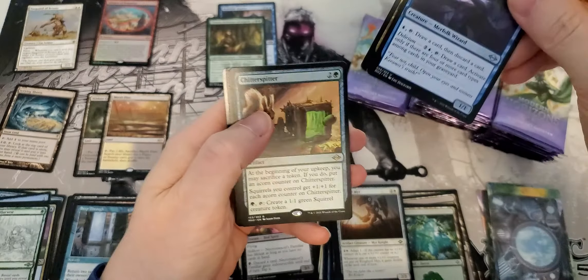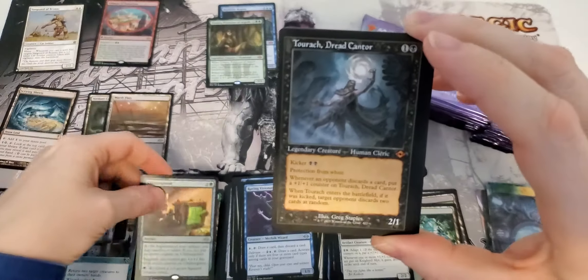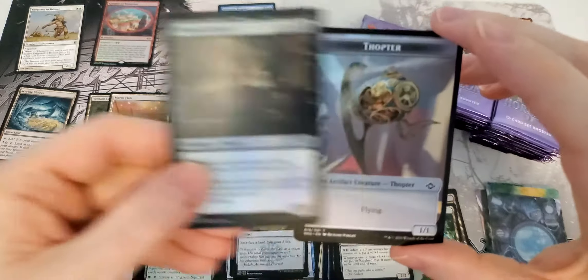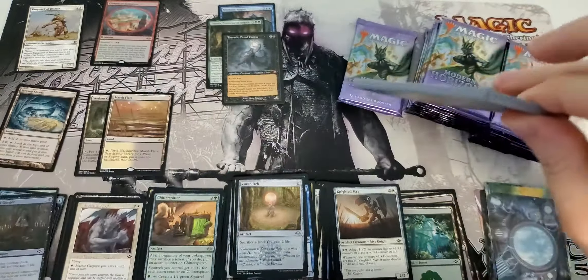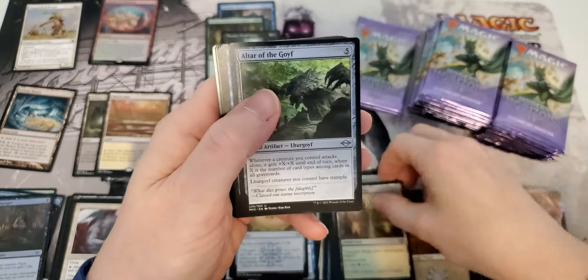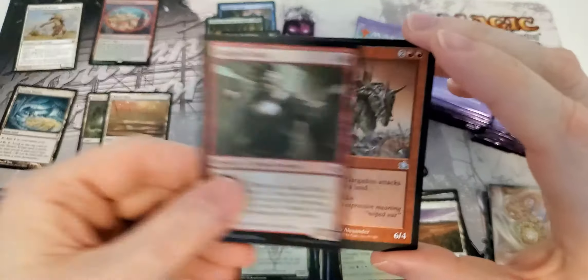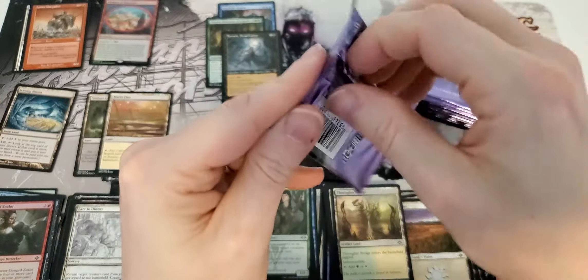Couple commons, uncommons. This is gonna be a fat pack — a lot of cards in this one. Let's start off with the old chitter spitter. Very nice — old school mythic, Tourach the Dread Cantor with the old border treatment. Mythic number three, very sweet! We have azuran orb, marble gargoyle, vermengorger. Then aquarium ranger again, late for dinner, foil gorging zealot, and a lesser gargadon — probably was really good back in the day.